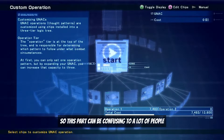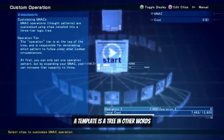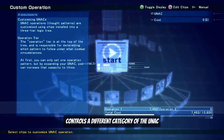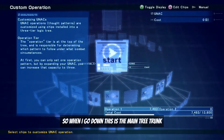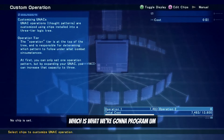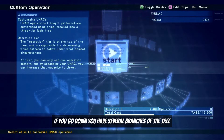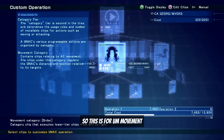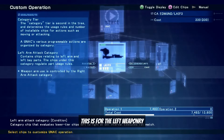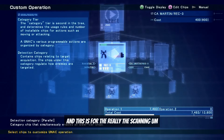This part can be confusing, especially if you're new to this generation. This is kind of like a template — it's a tree where each branch controls a different category of the UNAC. Going down the main trunk, you have two sides: the starting-off side and the side we're programming in this video. The branches cover movement, the right weapon tree, the left weapon tree, shoulder units, and scanning for detection.